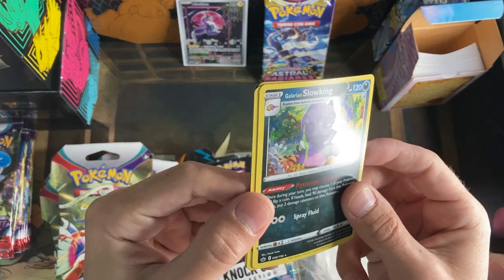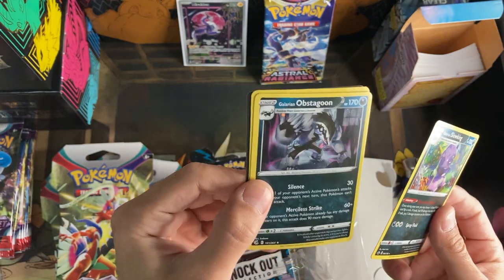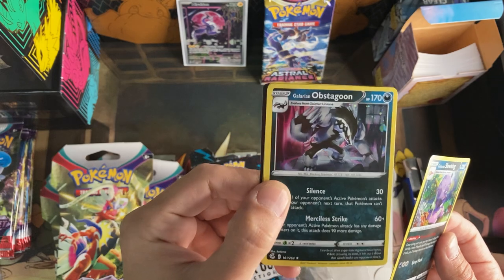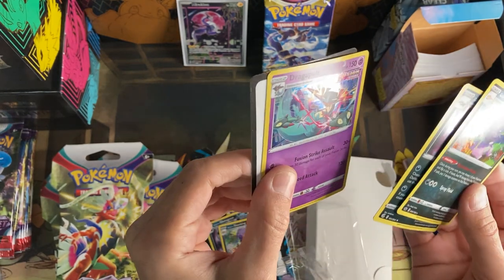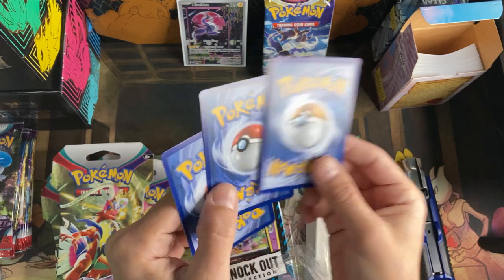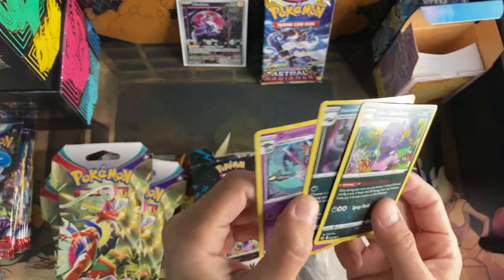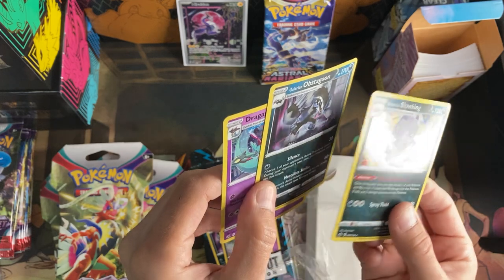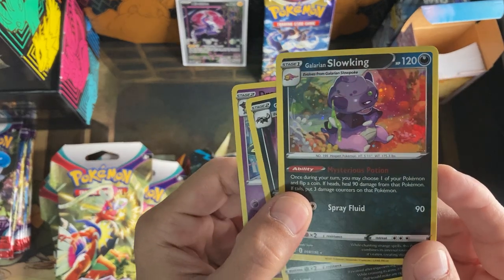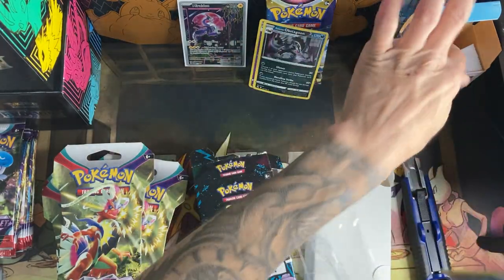Galarian Slowking with a sick-looking holo pattern in the back — really sick — but got a big print line down that one unfortunately. And this one as well — Galarian Obstagoon — cool looking holo pattern though. And Dragapult. These don't say promo on them, but I always put cards like these with the special holo patterns with my promos in the same binder. Print line on the Obstagoon, a little bit up there, straight across. Dragapult — no print line that I can see, but there's a big print line on Slowking.